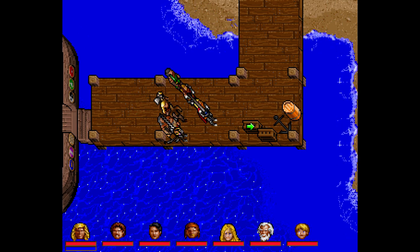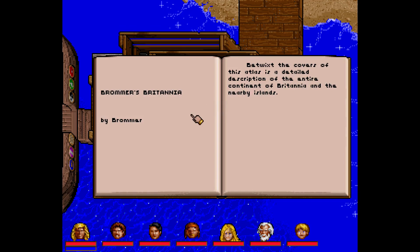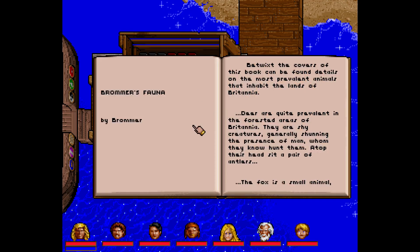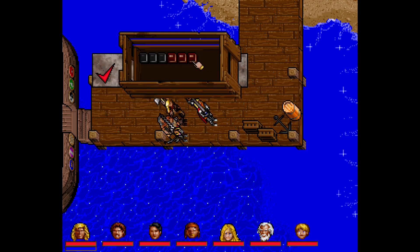Oh, we got books and books and books! This is the Bromius Britannian — maps of Britannia, in case you need it. We got Bromius Fauna: 'Betwixt the covers of this book can be found details on the most prevalent animals that inhabit the lands of Britannia. Deer are quite prevalent in the forested areas — they are shy creatures shunning the presence of man. The fox is a small animal akin to a dog or wolf, an omnivore, more than willing to make off with a farmer's chicken.'